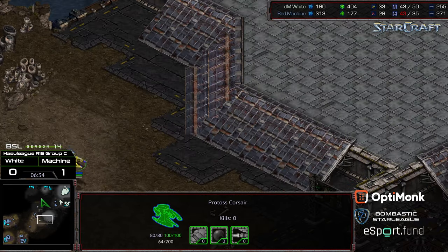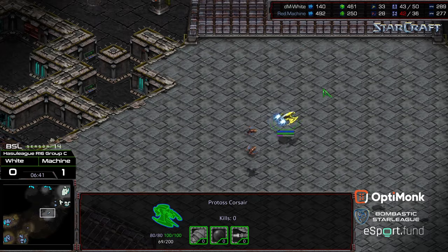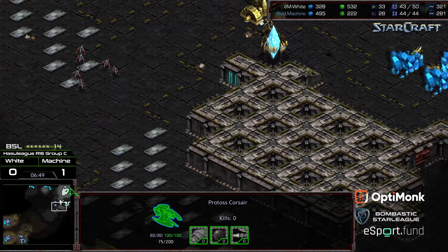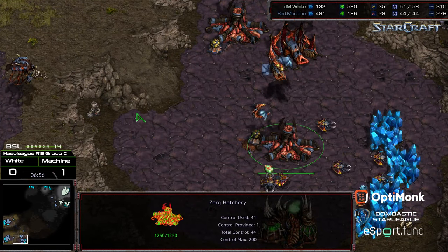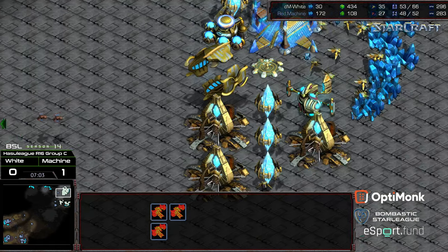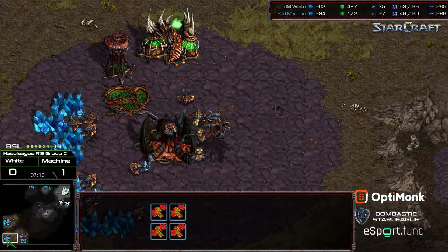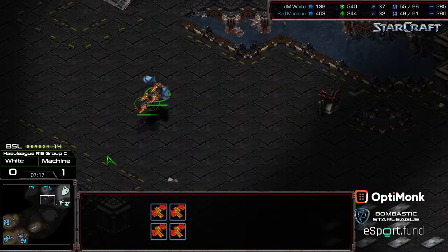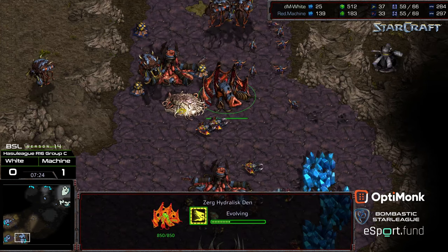It's really important not to lose these corsairs — one corsair lost, second corsair in threat, just missed it. Keeping these corsairs alive is critical, because with this style of play there are opportunities to build mutalisks. Machine, upon getting that first kill, is going to opt to do exactly that — use scourge to box out the opponent, and once you have sufficient mutalisks you just punch through and get damage done. Four may not be a large enough number. Scourge testing forward, confirming a cannon. Usually five or six mutalisks along with this is sufficient. Some hydralisks are also going to be built behind this.